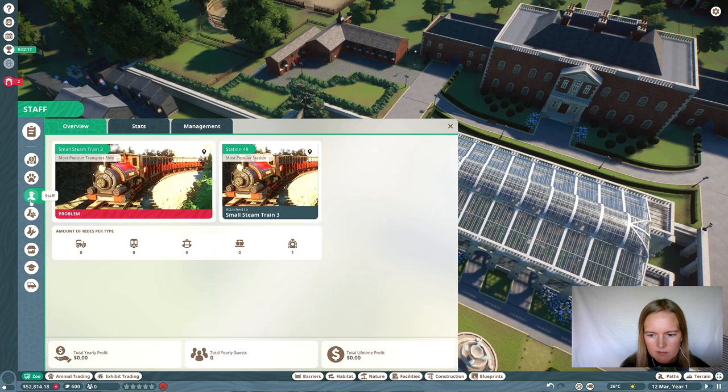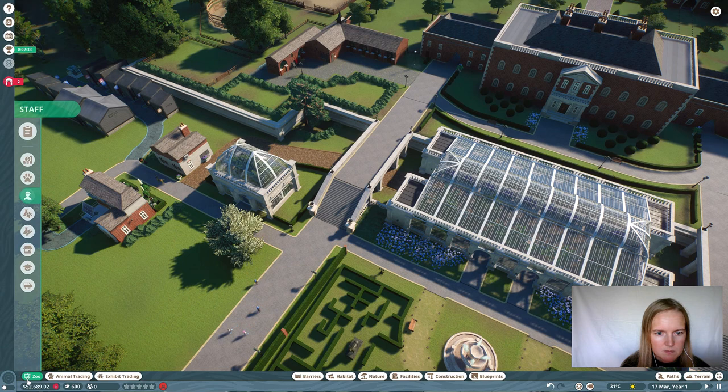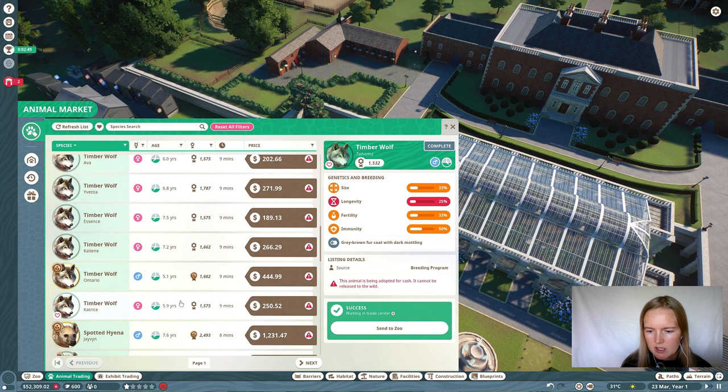Hire staff — just make sure you have one of each, except for the caretakers and the vendors, you don't need many. We need lions, but right now they're too expensive, so we're just going to start out with wolves. They're always fun. Pick the youngest ones you can find — otherwise they'll die pretty quick, and that's not really efficient.